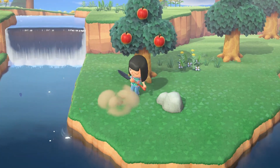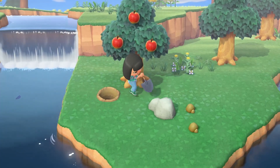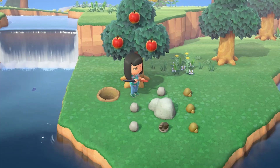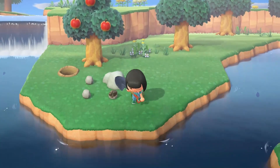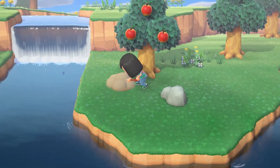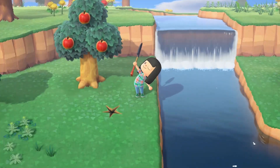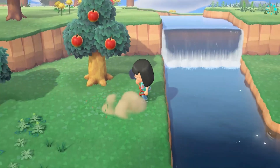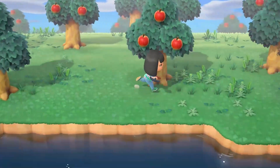Oh my gosh — seriously! Only two iron nuggets? Are you kidding me? There's another fossil — unfortunately we can't go up on the cliffs just yet. But let's see if we can find any other fossils on the island. There's another one!